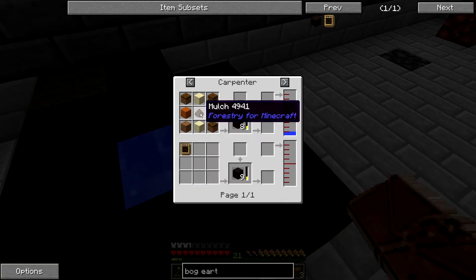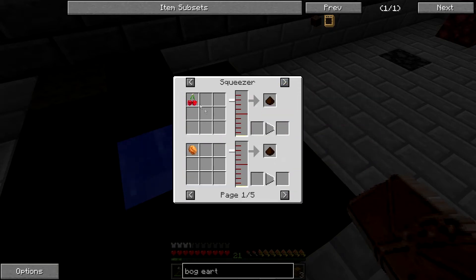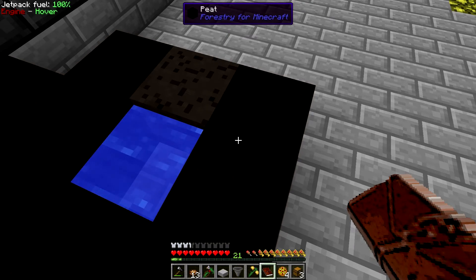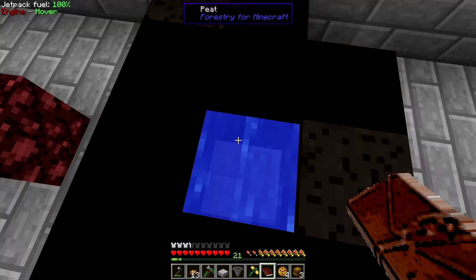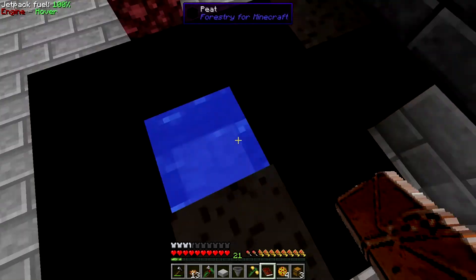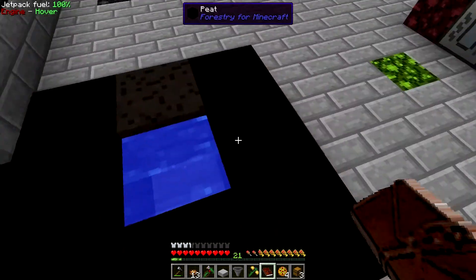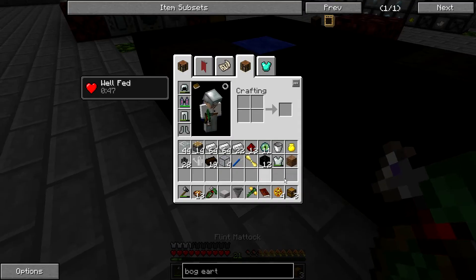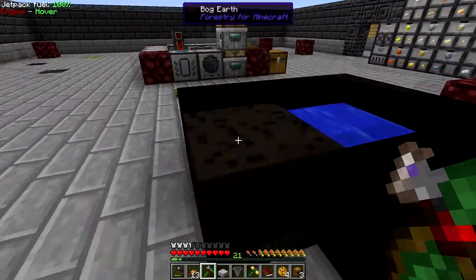You can also make it in a carpenter with mulch. You can get mulch from a moistener and from a squeezer, so if you're doing some squeezing and get a bunch of mulch, you could make a bunch of peat. Then you harvest the peat by placing bog earth near a water source — it can be flowing water, and it just needs to be within two blocks of any water source block. It will slowly turn into peat, and when you harvest it you'll get one peat and one dirt back, but you lose the sand.